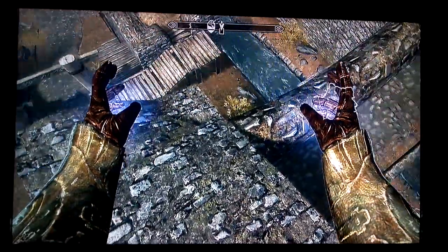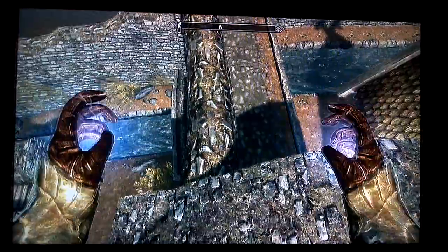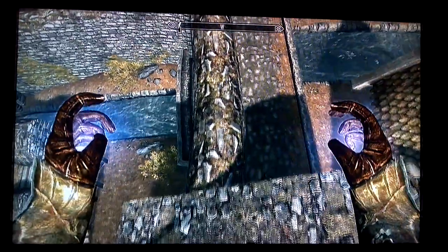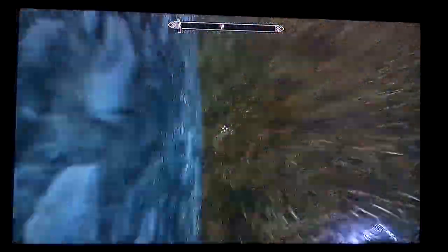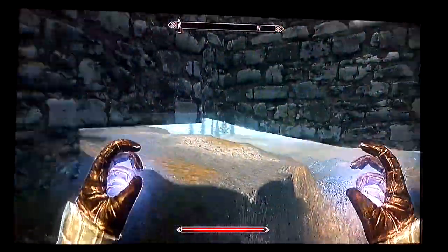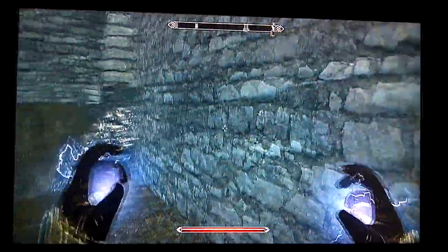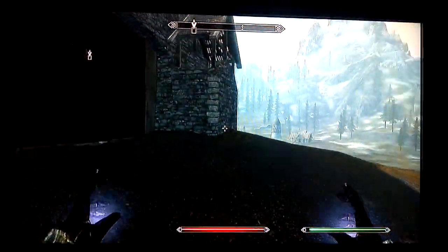So this is the hard part. To get to the area where we want to get the chest, we want to jump inside of this wall. I'm going to try and do this in one go here. Fall through. And there we go, we made it. We fell through the wall, and pretty much we are out underneath Whiterun right now.